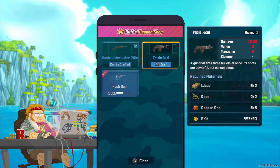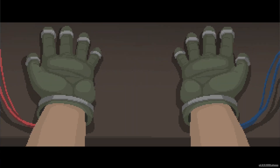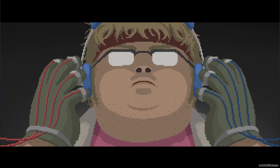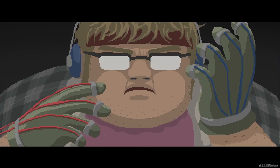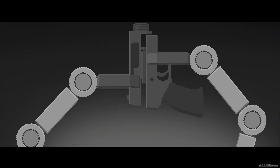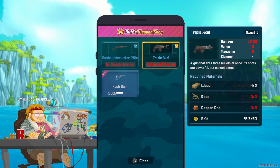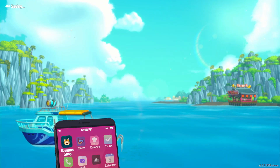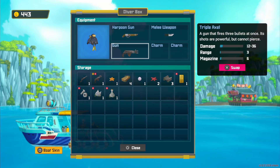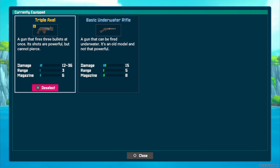I think we got plenty of materials this time around. Nice, so we got the triple axel gun. We got one fish. Upgrade — do we have enough? Oh wow, we do have enough. The money doesn't take that much to upgrade guns, that's fine. Oh my gosh, he's using like a fucking hour glove to make this pistol. Triple axel — oh, this is definitely more damage, less range though but that's okay.